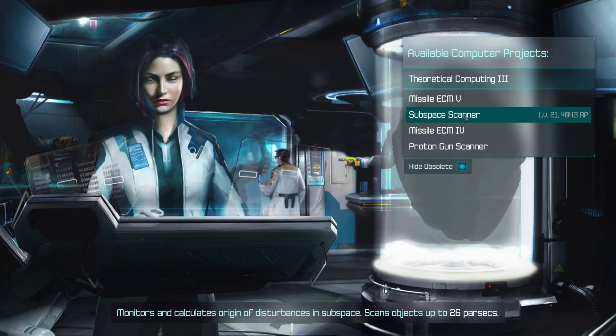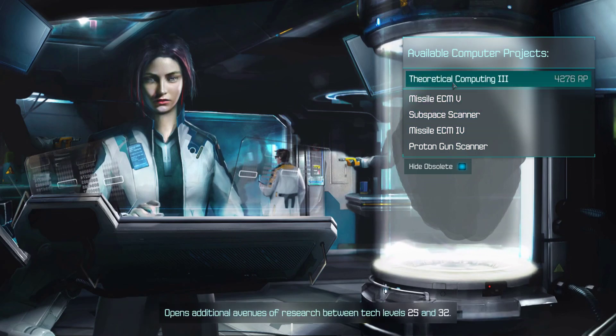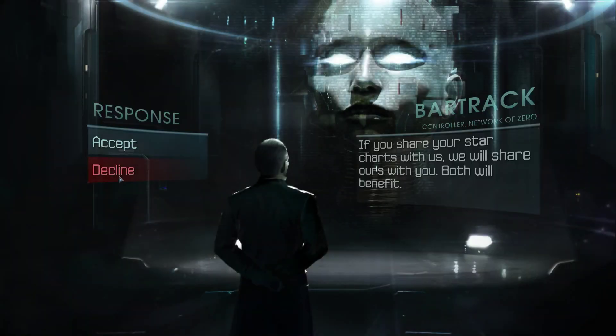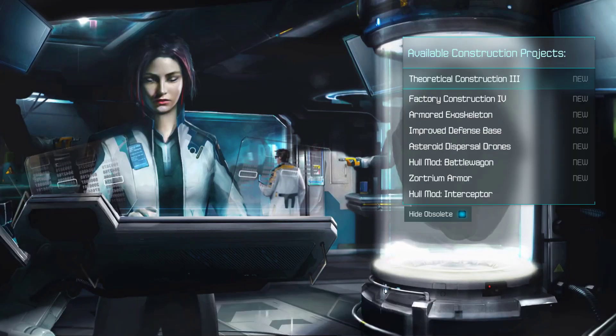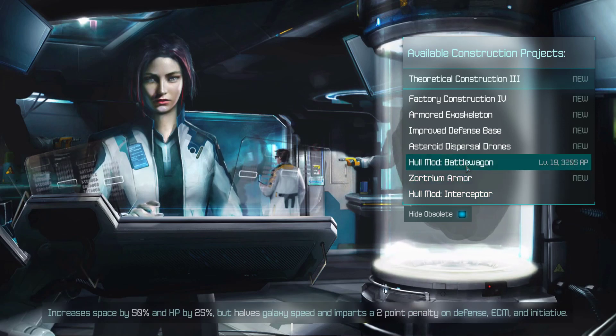Alright, maybe I should sneak on some ECM. Improving your scanning range could be helpful if we're anticipating trouble... Nope. Oh man, five destroyers. We will be taking our new warship out for a test cruise against those guys. The battle wagon is like battle pods — it buffs up your ship, but it's clumsy.